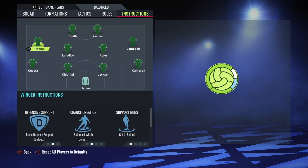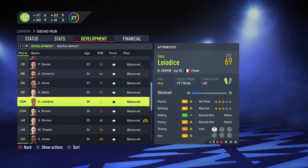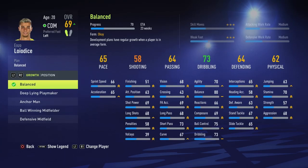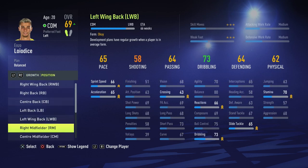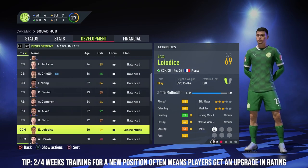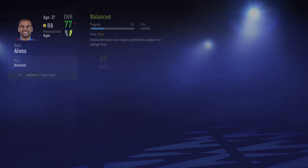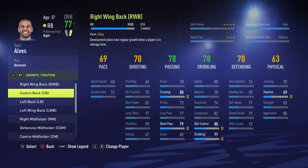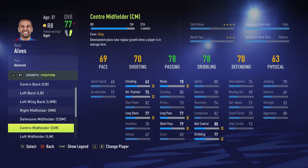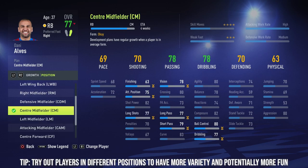For set piece roles, Danny Alves can take all the free kicks, penalties, and responsibilities. Let's put some instructions on the players — overlap is fine, wingers get in behind, Zardes as well, the other striker stays central. I'll also do a position change for Loyalise since he gets a plus one when converted to center mid, and it only takes two weeks. For Dani Alves, converting to center mid takes four weeks.